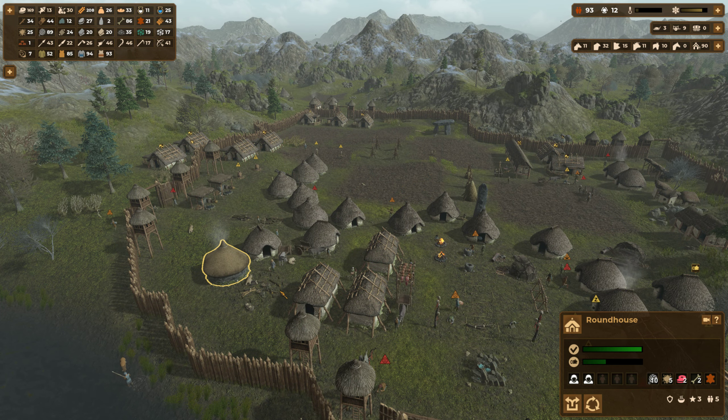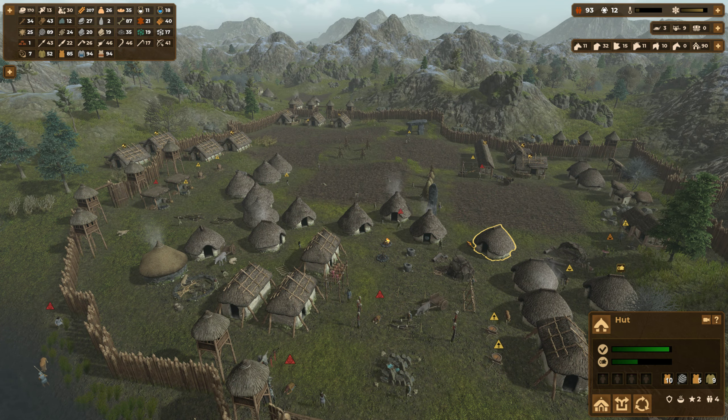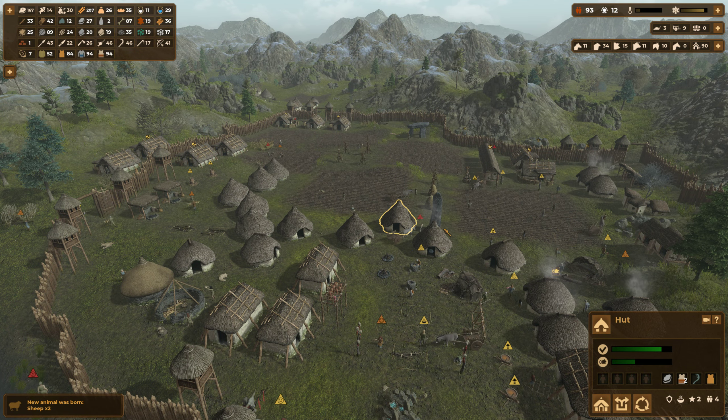I'm thinking I shouldn't just build roundhouses. I will probably build like this one because they seem most central, and they will look like they are built for local nobility, quote-unquote.